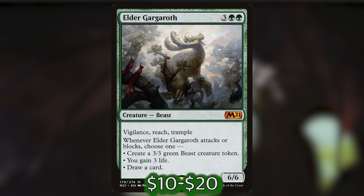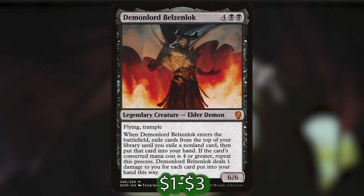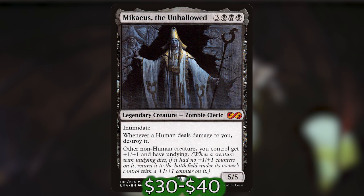Algedar Groff is three green green — vigilance, reach, trample — and whenever he attacks or blocks, choose one: create a 3/3 green beast creature token, gain three life, or draw a card. Verdurous Gearhulk is three green green for an artifact creature construct with trample — when it enters the battlefield, distribute four +1/+1 counters among any number of target creatures you control. This is great redundancy: we can put counters on Sarulf, and on our upkeep remove those four counters while Verdurous Gearhulk sticks around. Demon Lord Belzenlok is four black black — legendary flying trample demon: when it enters the battlefield, exile cards from the top of your library until you exile a non-land card, put it into your hand; if its CMC is four or greater, repeat this process. Belzenlok deals one damage to you for each card put into your hand this way — great pseudo card draw on a 6/6 flying trampling body.